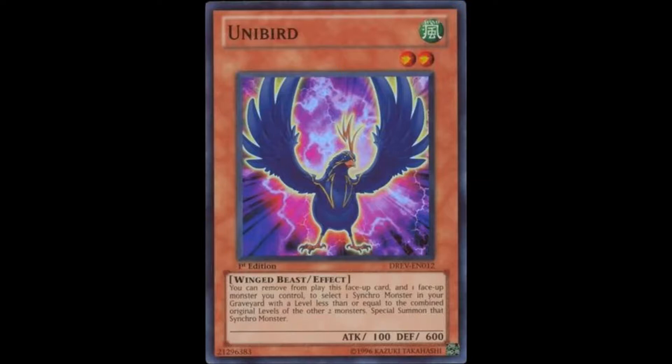It's actually arguably better than Unicorn Familiar because the other monster does not need to be a tuner monster in order to trigger this effect. And the best thing of all is it can revive any synchro monster. For example, if you banish this along with a level 10 monster, you can revive any synchro monster you desire — with a level 2 monster with 100 attack and 600 defense, which is pretty admirable. Unibird is actually a pretty nifty card and it doesn't hurt at 2 or 3.